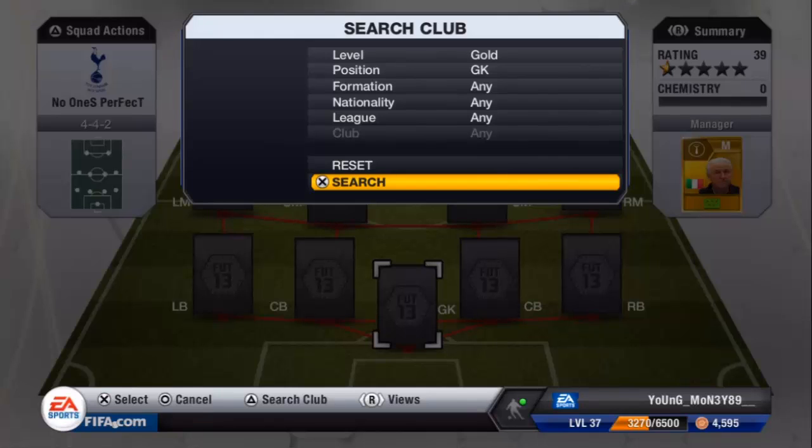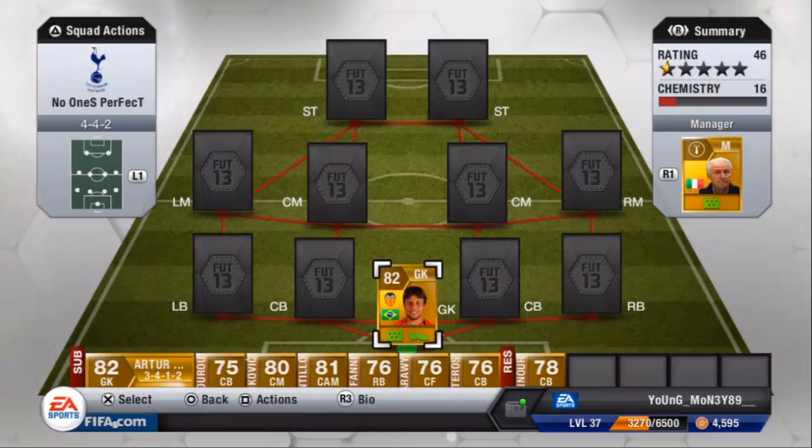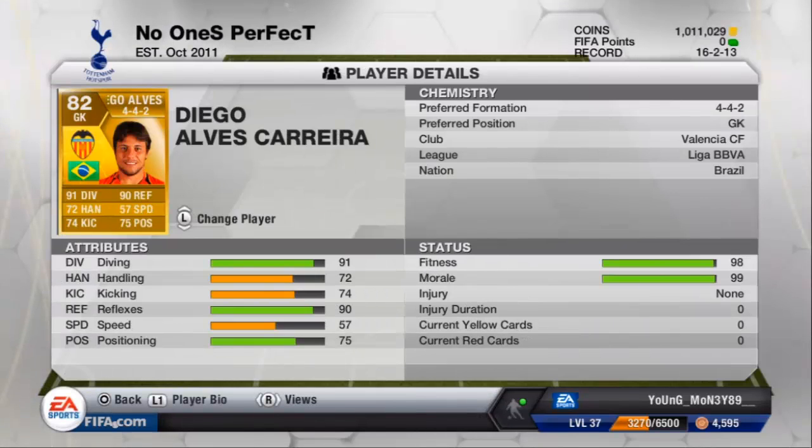Starting off, the first goalkeeper is Diego Alves. As you can see guys, stats: 91 diving, 90 reflexes, 75 positioning — beast goalkeeper, quite cheap also. All positions will be in 4-4-2, guys, before you ask.